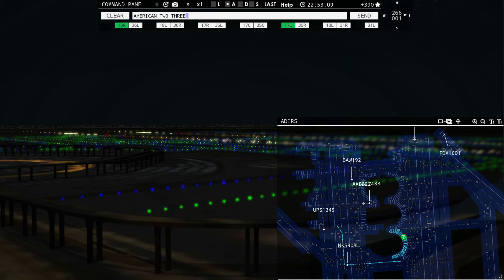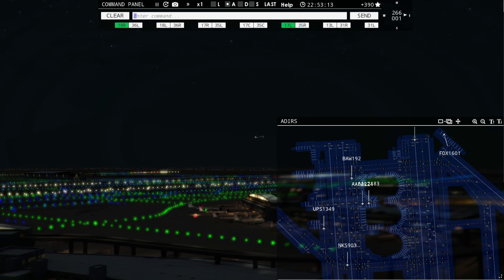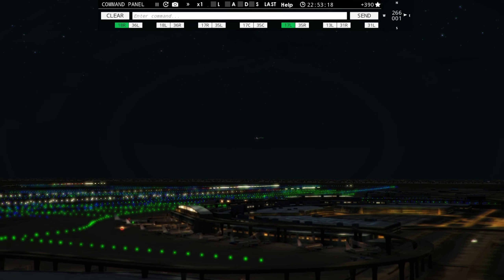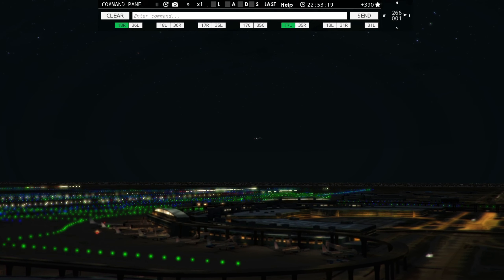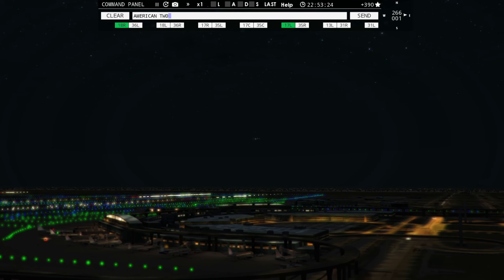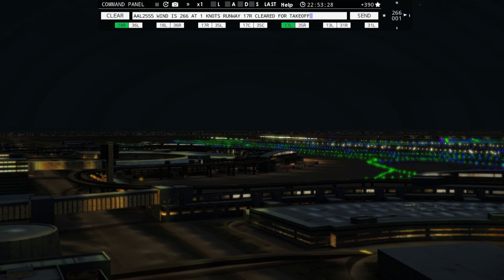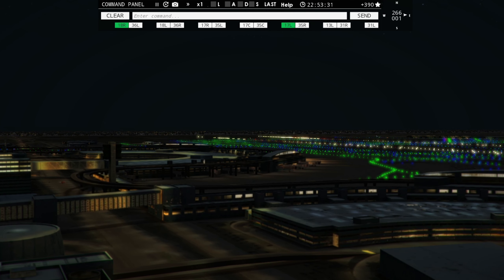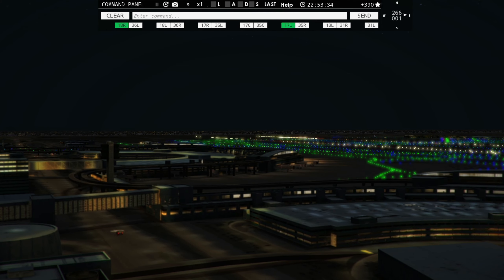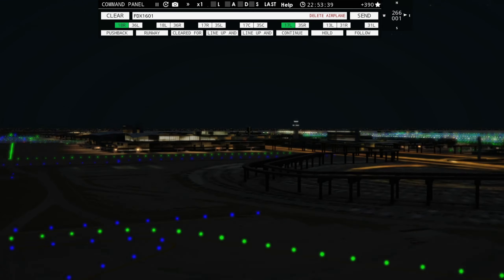American 2224 ready to taxi — American 2183, continue taxi. American 2224, runway 18 left, taxi via Golf. All right, we're getting it pretty much cleaned up here. What do we have up here — a FedEx? FedEx 1601, pushback approved, expect runway 17 right.